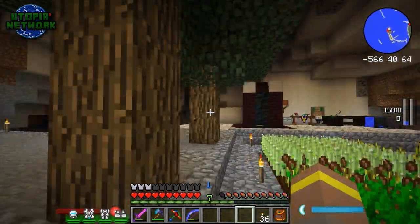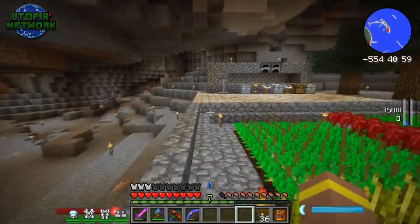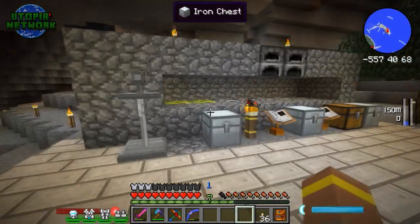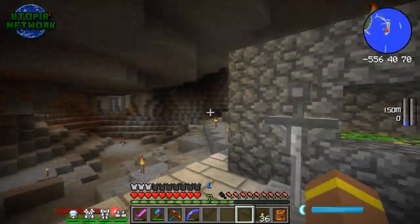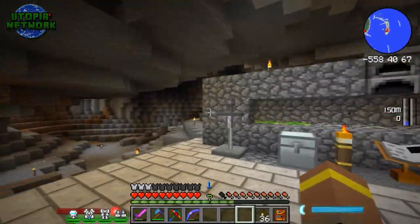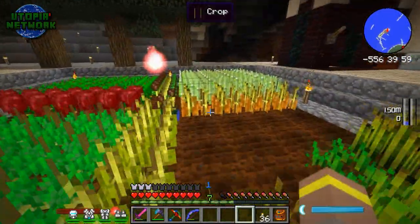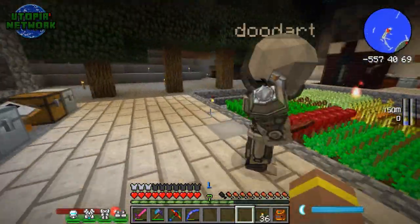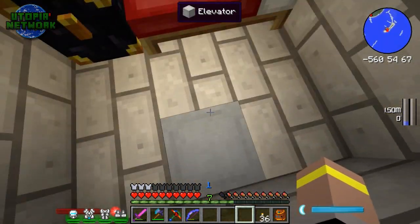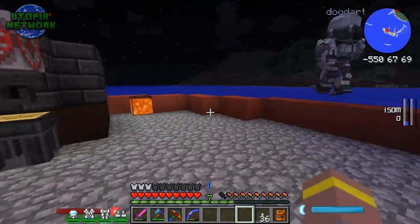We had a little crash because at the minute the server has flying turned off in the config, so if we fly too long it kicks us — but I'm sure that'll get changed soon. This is Akko's house — he's one of the new guys, called Akko the Builder. He's only been on for a few days so he's starting to do his Ars Magica, he's got a bit of Floundcraft on the go and some funky crops. He's starting to do his croppage which is pretty nice.